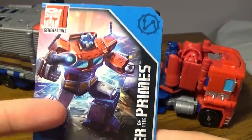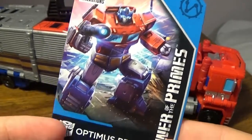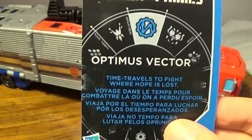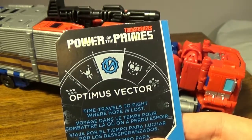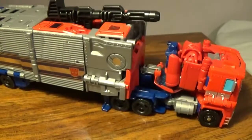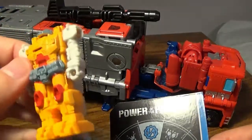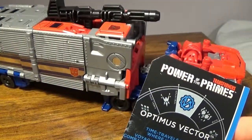One version I've seen some viewers get is Alpha Trion. This is a Vector Prime card. On the back it says Alpha is a Vector, and it says 'time travels to fight where hope is lost,' which is what Vector Prime does. This is obviously the Vector Prime armor. You do get Alpha Trion here — the Prime figures are sold separately, you don't get a figure here.